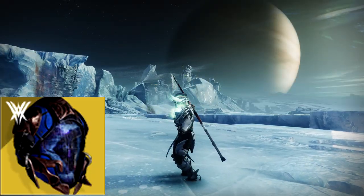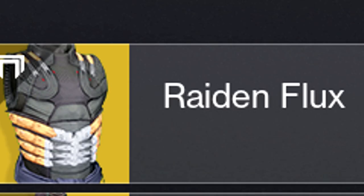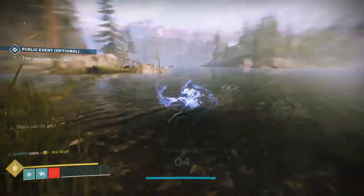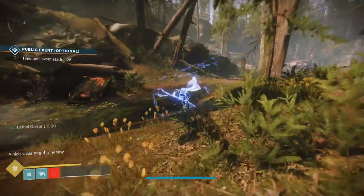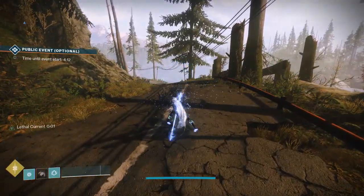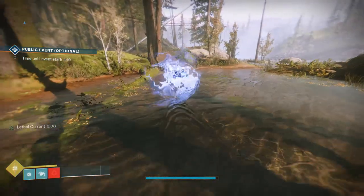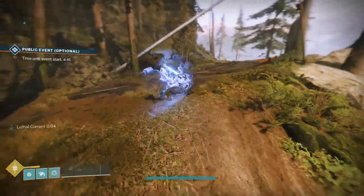For the next buff, we have Blight Ranger, Raiju's Harness, and Raiden Flux. I don't know who at Bungie is in love with Arc Staff, but why do we have three different Arc Hunter super-related exotics? This is absolutely ridiculous, especially because all of them are terrible. As you can probably guess from our last exotic rework, we are going to start by combining all three of these.